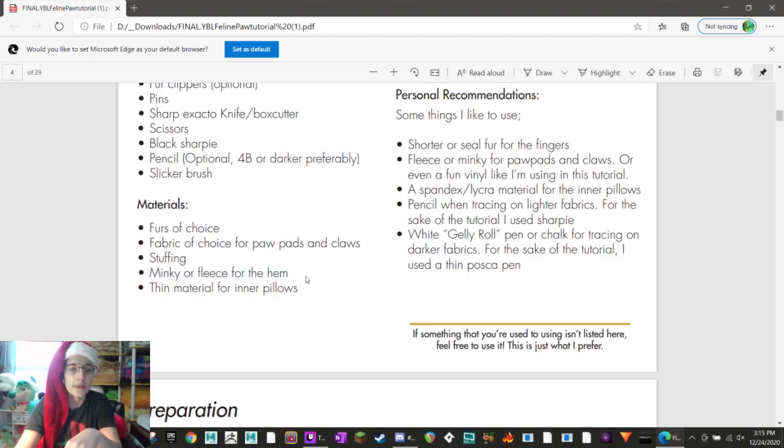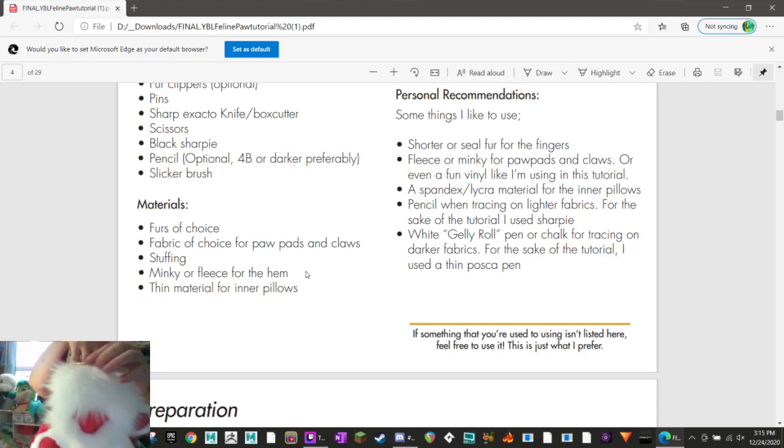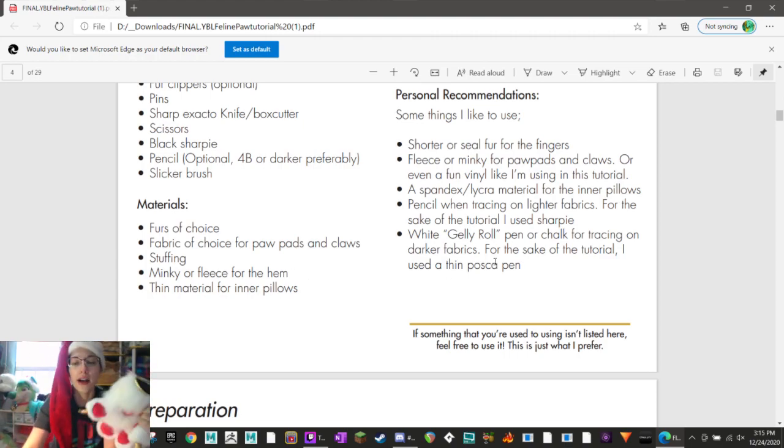They're talking about this edge material here - it's called bias tape. You can just buy it like this. It's called bias tape because it's cut on the bias. It's kind of confusing, but you can use any material really for this edge. I use bias tape because it's already pre-cut.